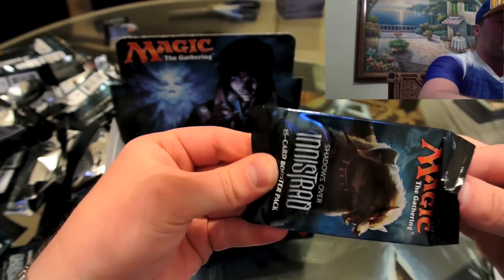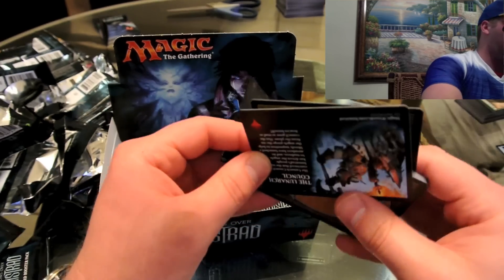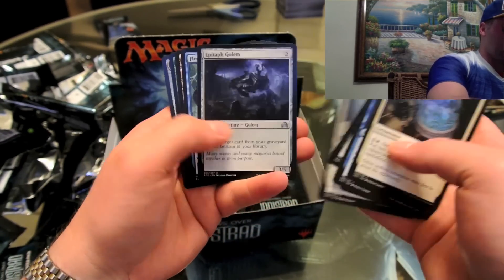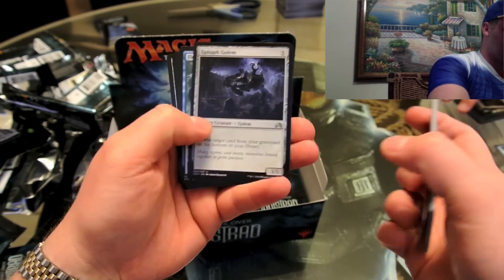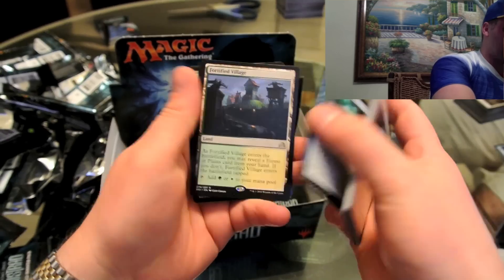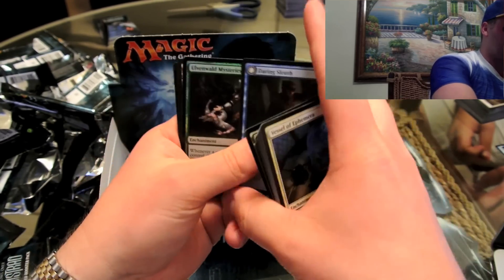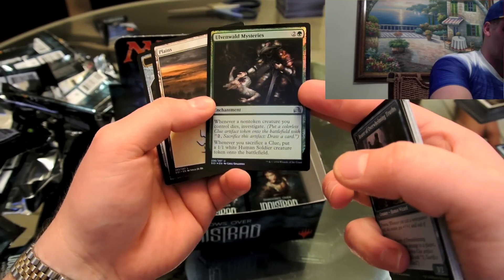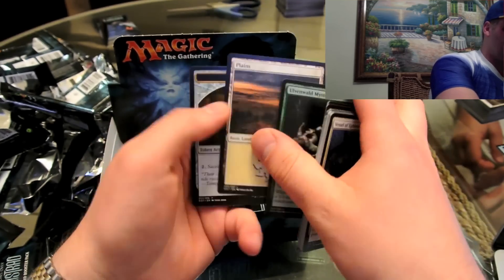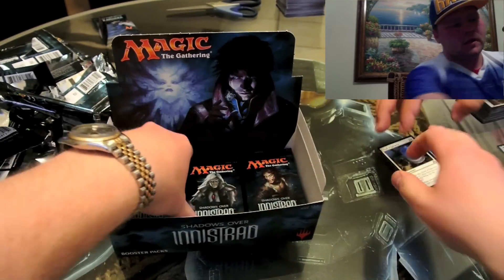It'd be a really funny win condition to beat someone with, but I don't know how applicable it's going to be in an actual super competitive game. And another pack that's upside down. A Golem — great card from your graveyard — and a holographic Fortified Village rare land, plains and forest. Daring Sleuth, Ulvenwald Mysteries, and that's a holographic — whenever a non-token creature you control dies, investigate. And another clue token. A lot of holographics though.